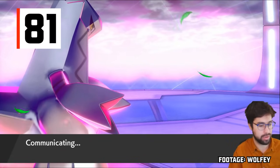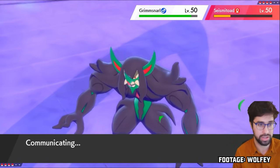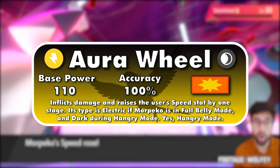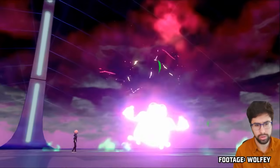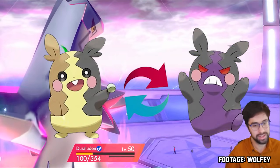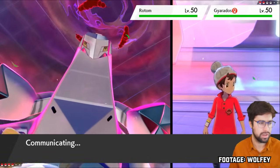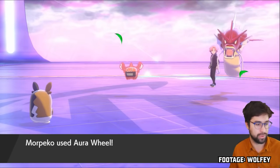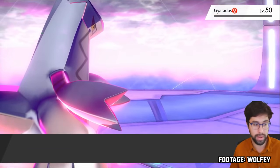In 81st place, we have Aura Wheel. This is Morpeko's signature move — a 110-100 physical move that always raises the user's speed by one stage. However, it changes type based on the mode that Morpeko is in: in Full Belly Mode, Aura Wheel is Electric-type, while in Hangry Mode, it's Dark-type. Morpeko's ability, Hunger Switch, switches between these modes each turn, so the move itself switches between Electric and Dark-type. This makes it inconsistent, though always raising speed by one stage while dealing 110 base power damage is still kind of nuts.